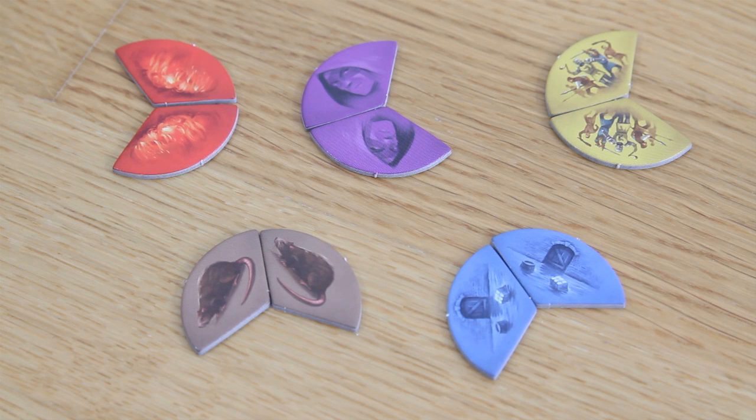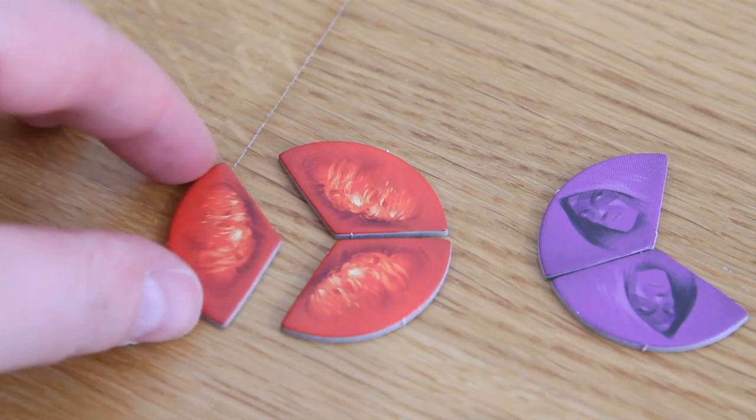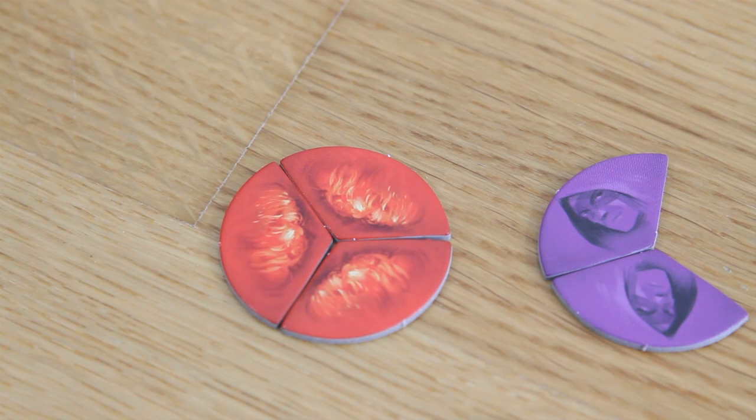Before ending the explanation, here is a short overview of all the catastrophes in the game. Whenever a player receives the third token of a color, that special hardship occurs. If the player receives the third red fire token, a fire breaks out: the player can choose to give back one house already in front of them, or destroy a canal tile.